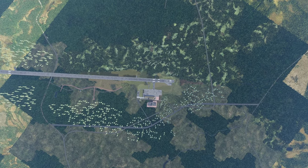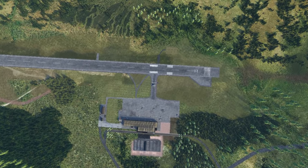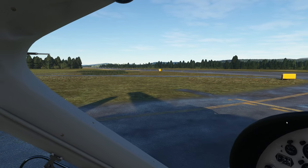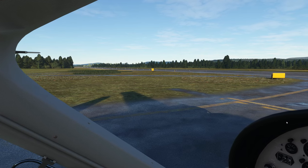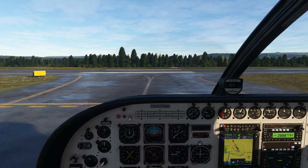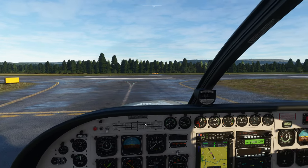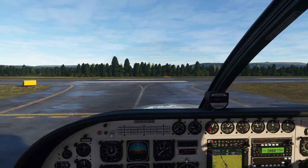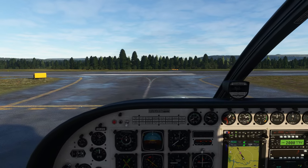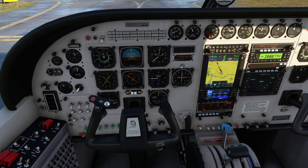Hello peeps, welcome to another series. Today we're gonna check out Scandinavian mountains from Skyline Simulations — another airport for us to check out. These series are quick videos; father of three, I don't have time for much, spend most of the days changing diapers. We're gonna take off, fly around the area, do a circuit or two, check the airport from above — hopefully helps you guys decide if you want to buy it or not.